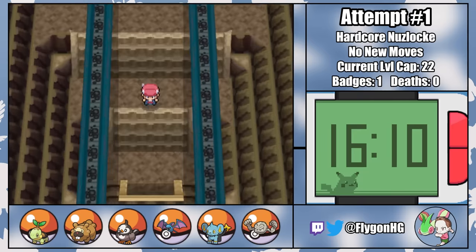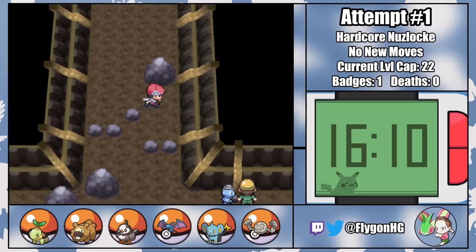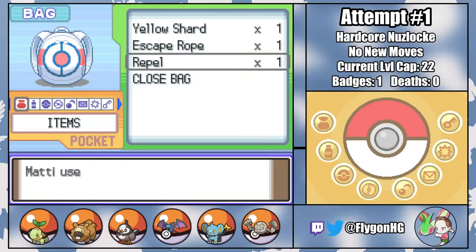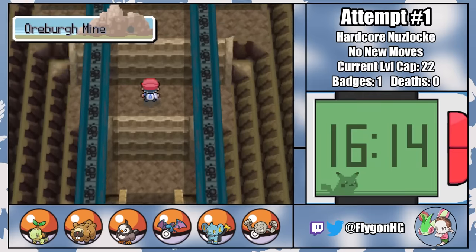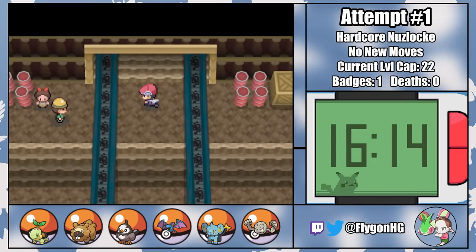As we get to higher levels, Repel manipulating will be important for ensuring that Pokemon have the best possible moveset. For example, Onix learns Rock Throw at level 9. By using Repels and leading with my own Pokemon at level 9, I can ensure that the Onix I find in Oreburgh Mine, which after Species Clause is a guaranteed encounter, will know Rock Throw instead of Tackle.